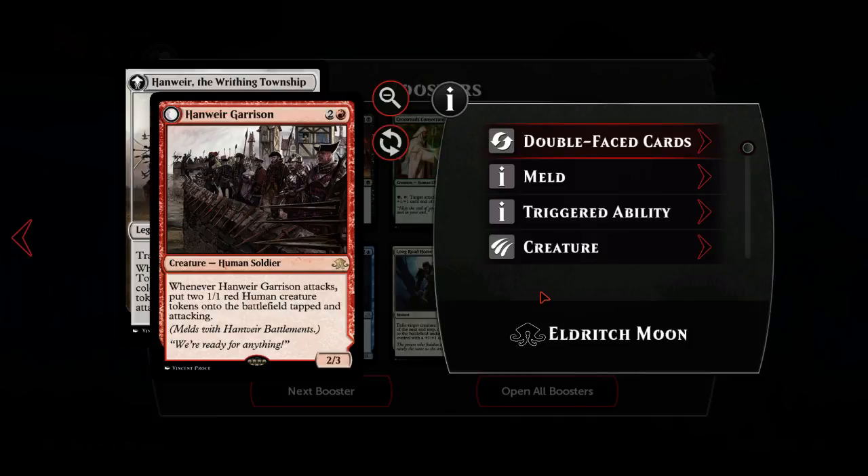A three-mana two-three that on turn four attacks as four bodies - a five-three effectively. Pretty amazing. If you can protect this in some way or buff it, that's pretty cool. Maybe if you want to go all in on white-red and use Nimbus Wings on this - because Nimbus Wings would make this a three-five flyer, so you'd be able to get in each turn and keep making those tokens.